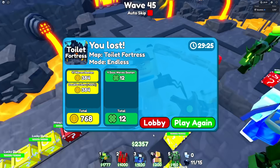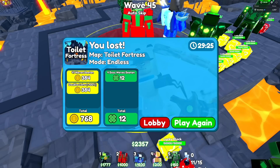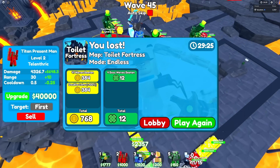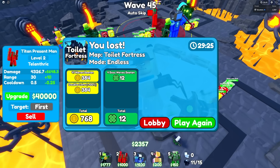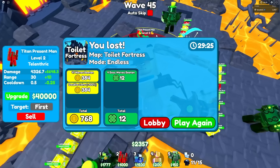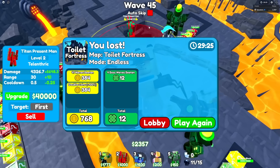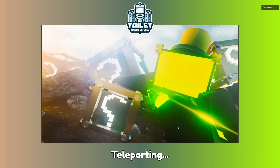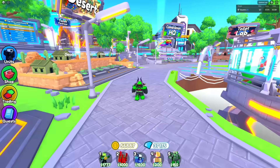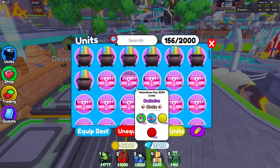If I didn't auto-skip, that could have gone for a lot longer. I also probably shouldn't have put a Titan Present Man because those guys aren't really too insane. They used to be way too overpowered and then I nerfed them a little bit. They were good at the time, but now there are better options because at the time we didn't really have too many unique attacks. If I only put Titan Lucky Blockman or Titan Cloverman, maybe we could have gotten them. The older units in the game aren't really that good.